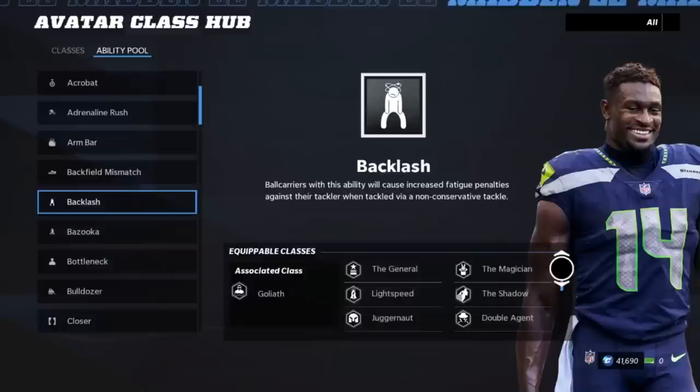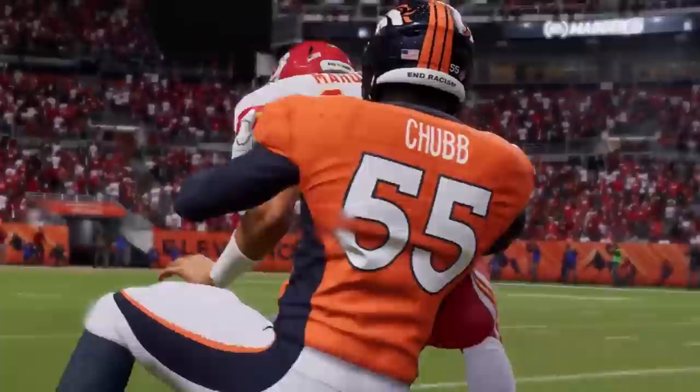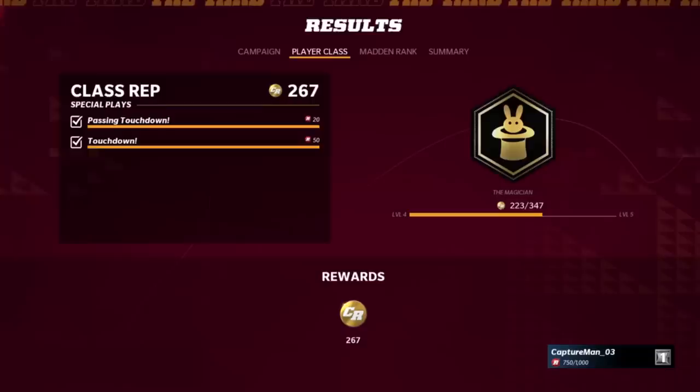Number twelve on the list is the new class progression system, big for both Face of the Franchise and your player in The Yard. There are new classes and archetypes for each position with a different upgrade path than in years past. Most importantly, progression is now shared between Face of the Franchise and The Yard — so if you upgrade your player in one mode, those same upgrades carry over when you jump to the other mode.